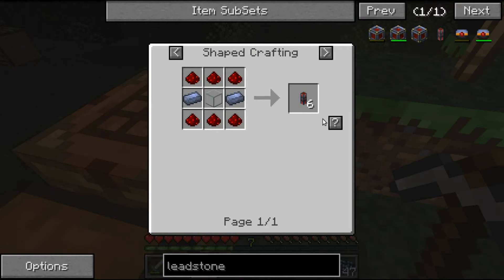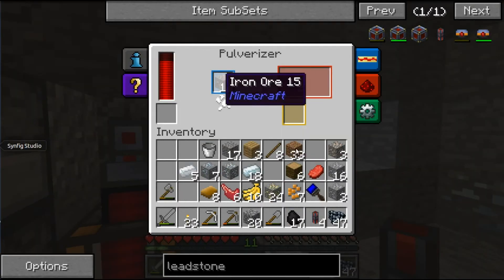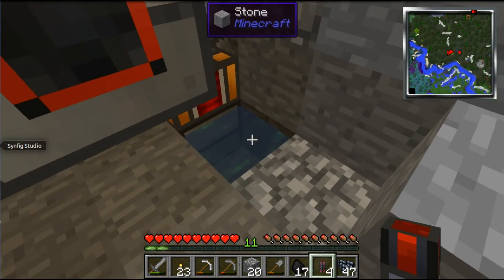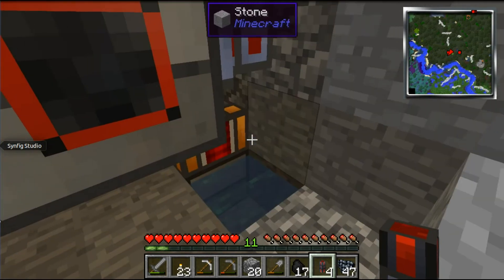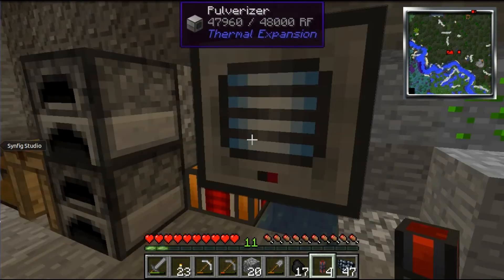I'll go ahead and do all that off camera. I'll get this all set up downstairs in what's going to be our permanent base, and I'll be back in just a few minutes. All right, here we go — we've got a pulverizer pulverizing iron at the moment. Steam dynamo there. I also had to build an aqueous accumulator — for that you just need water on two sides, so I put one here and one back around the corner. There'll be a whole row of stuff here eventually.